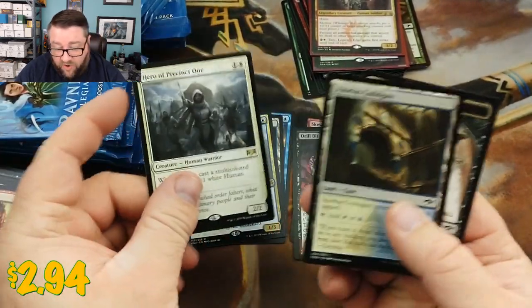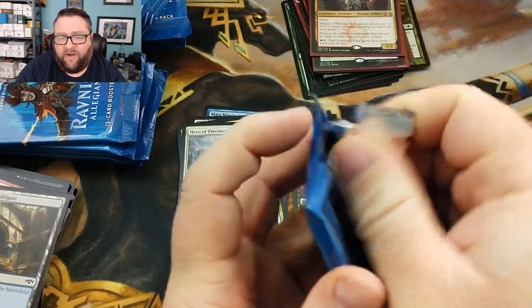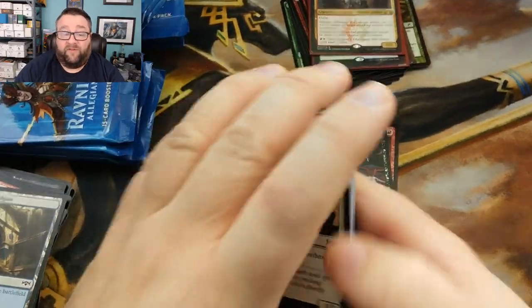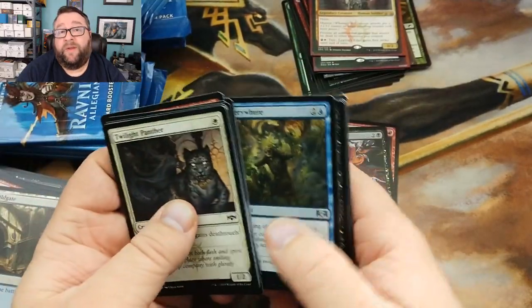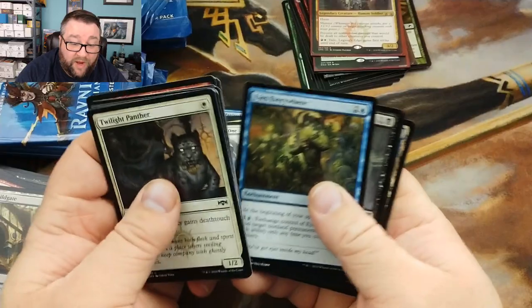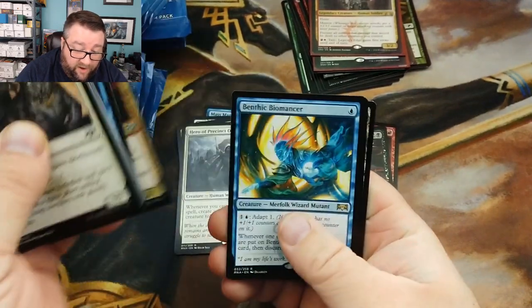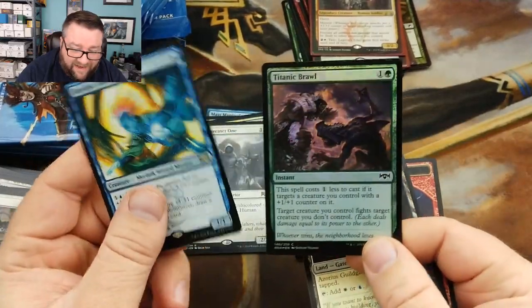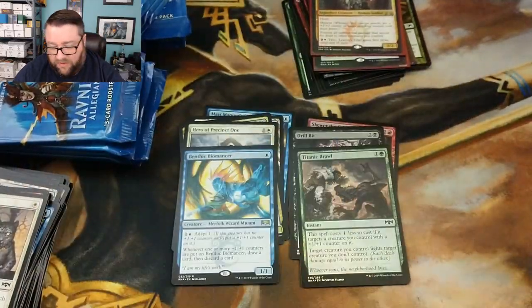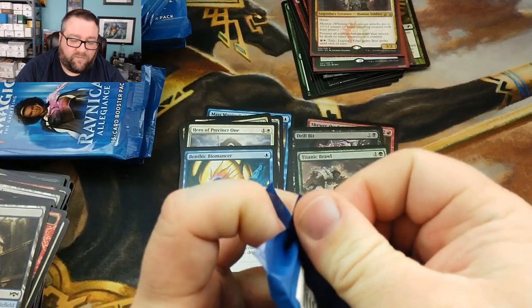We got a Hero of Precinct One — that's not too shabby either. I've seen a couple brews with the Hero and it's not consistent, but from what I have seen, it's fun and it can win. Eyes Everywhere — this was an all-star for me during pre-release, this card was so good in limited. And our rare is a Benthic Biomancer, and another flipping foil — holy cats, a Titanic Brawl foil! Just taking all the foils out of that box.